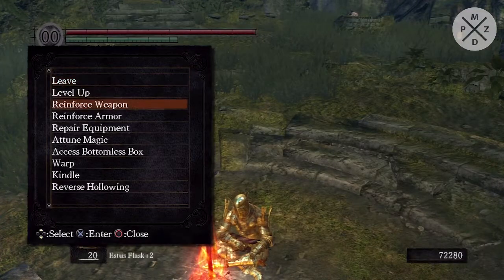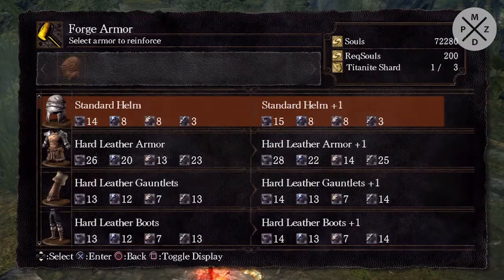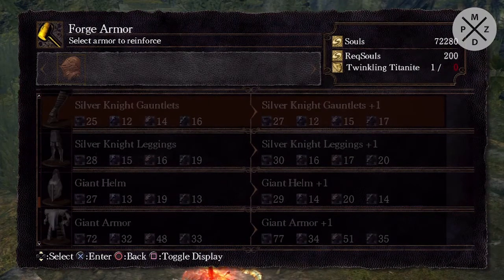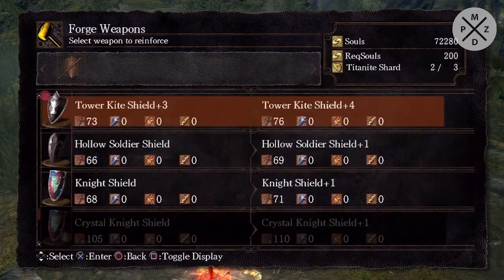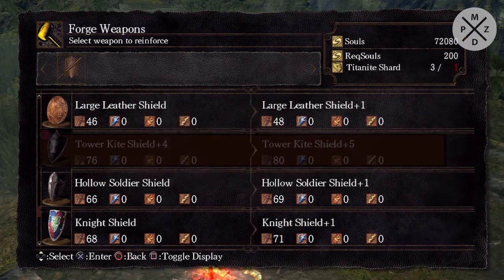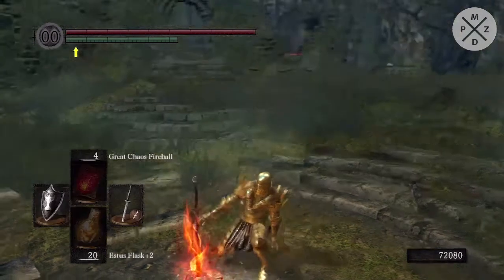I feel like I say it in every episode that I like the Uchigatana, and I do like the Uchigatana. But I don't just want to upgrade that — I also want to upgrade my Tower Kite Shield. I can't do plus five unfortunately, but that's okay. And that's about it, that's all I want to do here.